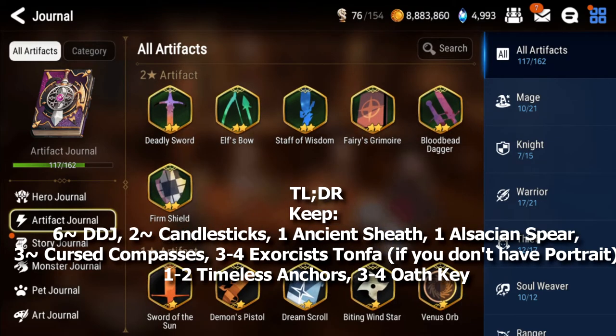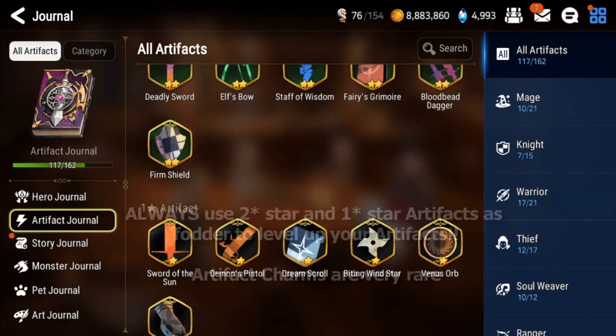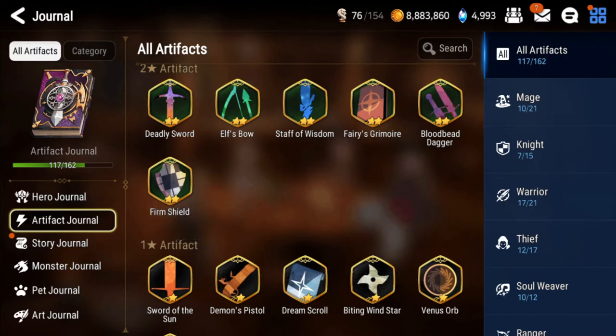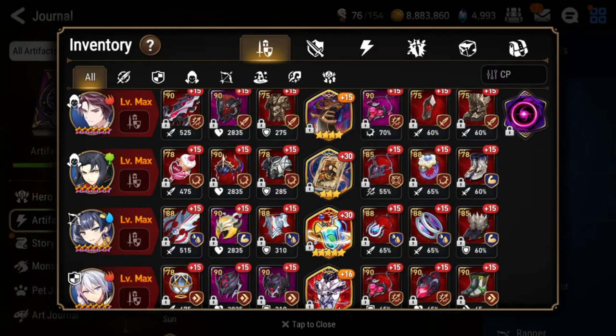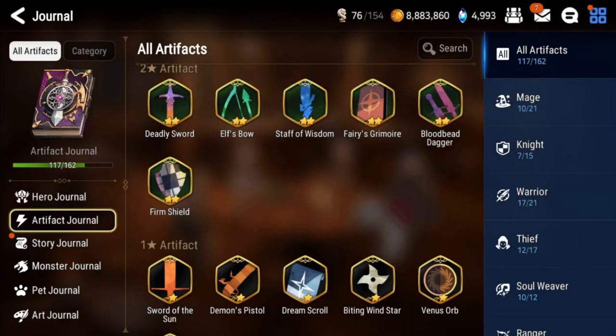Two-star and one-star copies come from friendship summons. If you get these artifacts, do not sell them for gold ever - always use them as artifact fodder. Artifact charms are by far the hardest charms to get in the game, and you're going to be itching for artifact fodder or charms to upgrade your artifacts. Even for myself, a lot of artifacts aren't even maxed out - like Aureus at 16, still stuck. You'll need a lot of artifact charms and fodder, so do not sell these.